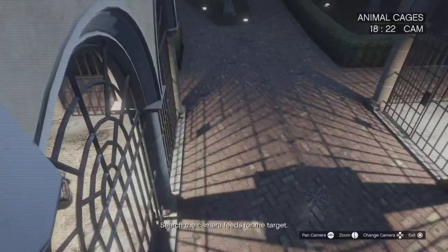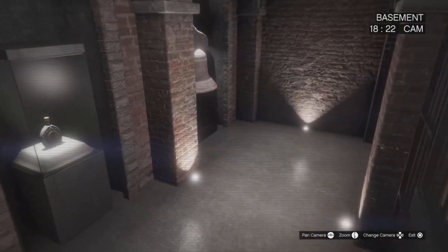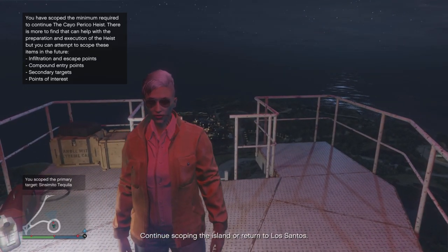Once you've hacked in, go to the phone, pull up the camera feed, and you can either take your time or start spamming to the right — which is typically what I do. The goal is to go over three cameras until you get to the basement. The basement is the camera where you scope the primary target. Once you land on the basement camera, pan to the left until you see something in the case — it'll either be Sinsimito Tequila, a Ruby Necklace, or a Pink Diamond. If you don't see anything in that case, you're going to get Bearer Bonds.